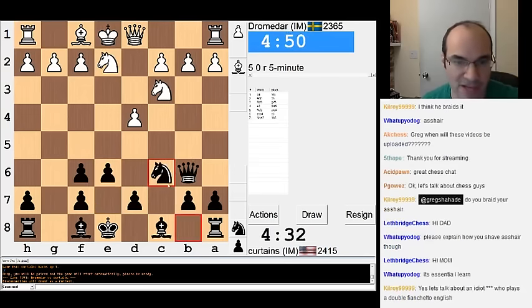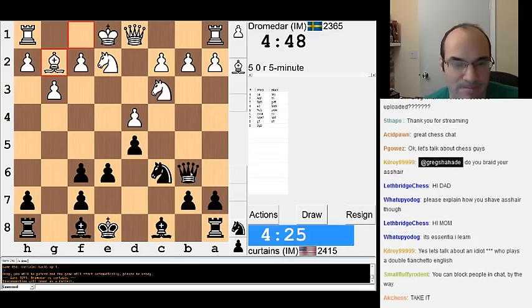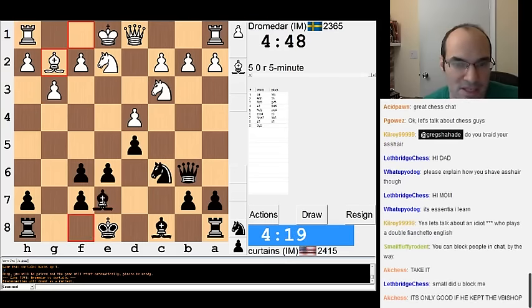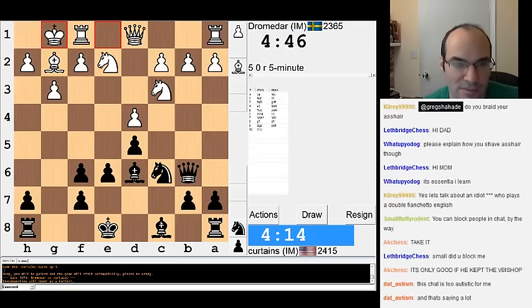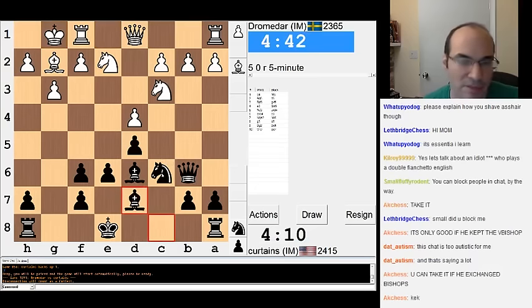Now the big question I have is how do I complete my development? D6, Bishop... I'm going to go D5. It's like my pawns are a little shaky though. I guess Bishop D6 or Bishop E7. I don't see anything wrong with this move. Probably going to castle queenside. Okay. And then he'll try to attack me over there, but it's a playable position.